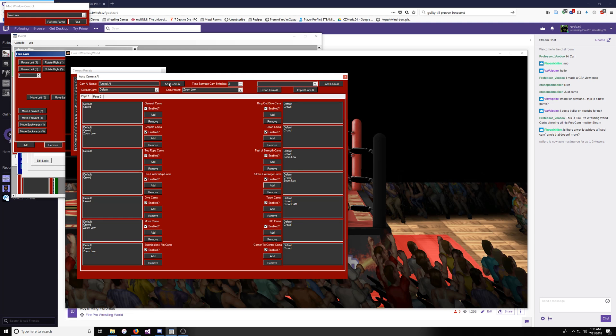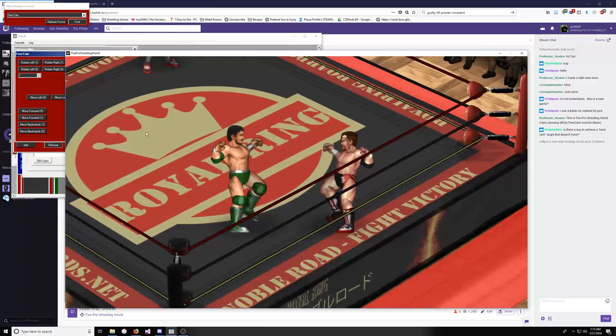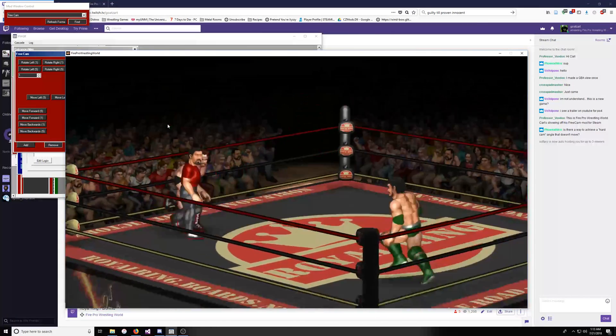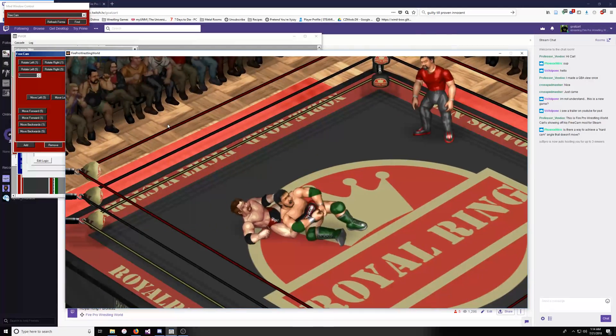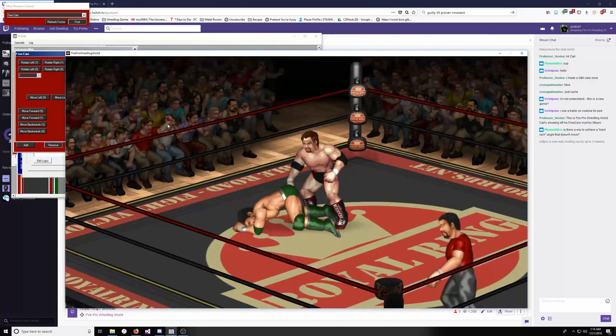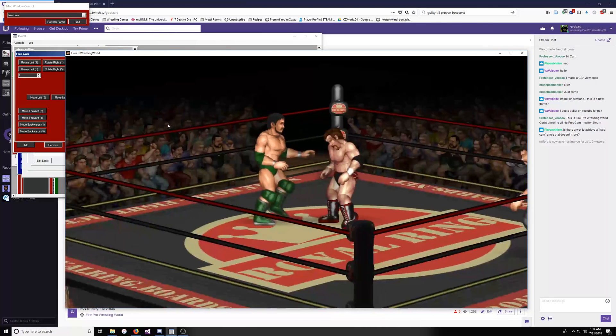Once you've finished adding all of the stuff that you want, you just hit Save Cam AI. Then you can close that and come down here. You go to Tutorial AI — because that's the one we just made — hit Use This Cam AI, and hit Close. Now it will change automatically whenever something is going on that it has a check for.